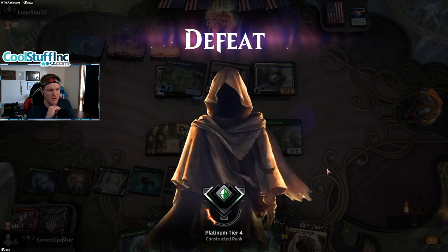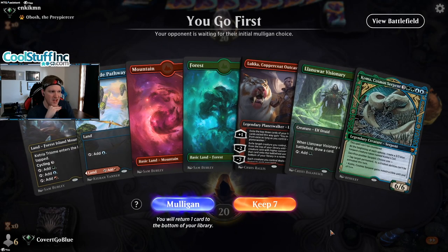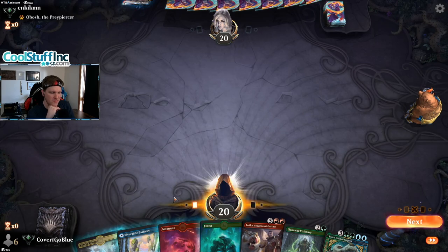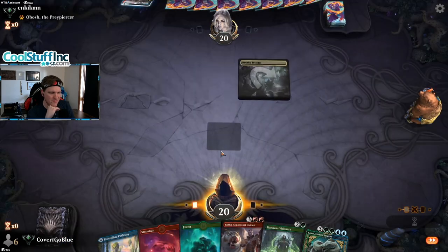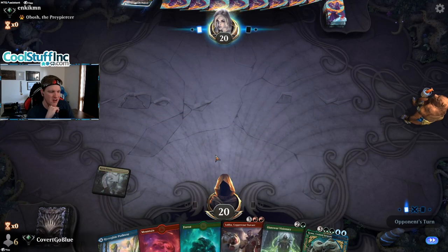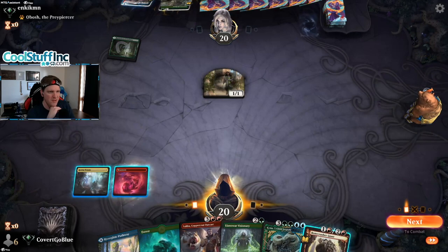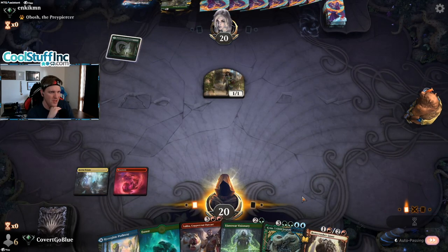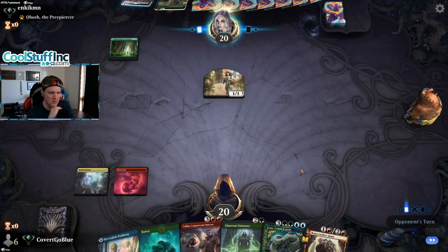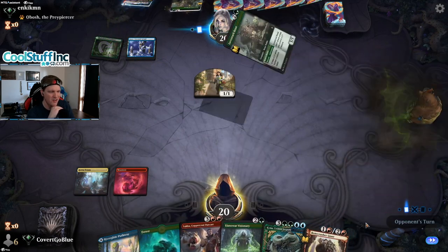We go first. Our hand is really bad, but mulliganing on the play is so much worse. This is potentially a turn four Koma — the Luka-Visionary combo is there if the opponent doesn't interact with it. The opponent is on the adventure deck too. How does this keep happening? I never play against this deck until I play this deck — and now here it is twice. They have Miscast.